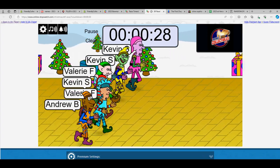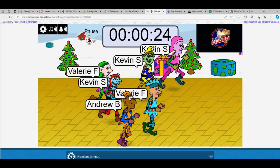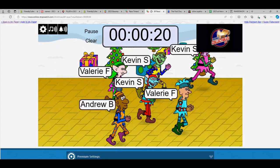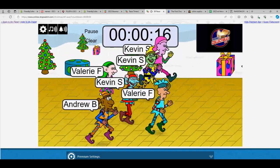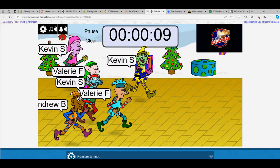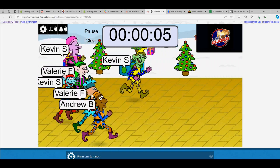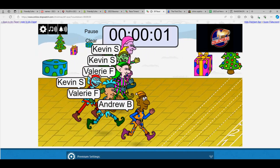Off to the races. Looks like Valerie's out to a little bit of a lead. Kevin S up top, and the Barbie outfit has now taken the lead. Kevin S with the green face — what kind of face is that? Look at that guy, man. Ten seconds left — that's creepy.